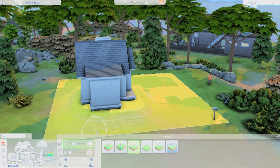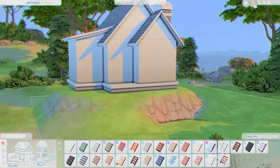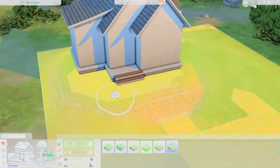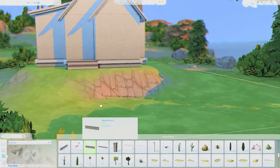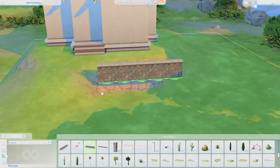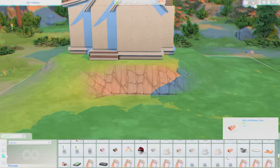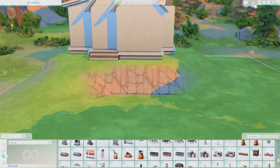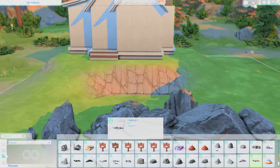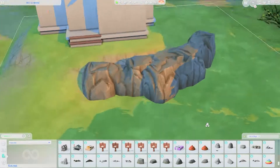The dining area of this build is actually outside at the back of the house, which you will see shortly. I wanted to build this kind of house on a slope or a hill because I never really experimented with the terrain tool much in my builds. So I decided to try it out, putting the house on a hill — or slope — and then adding rocks as support around the hill.